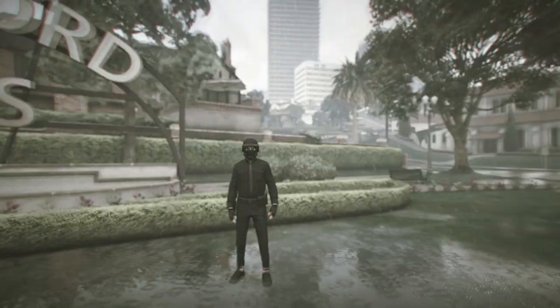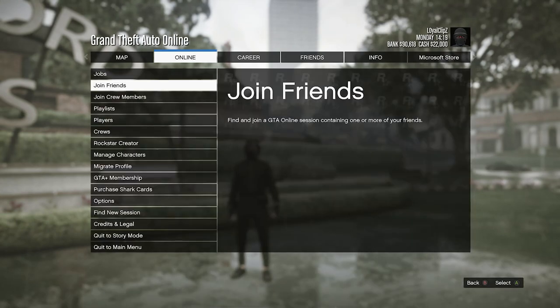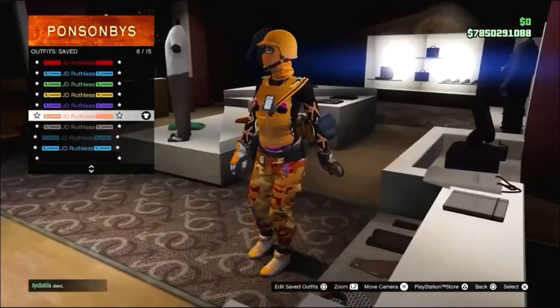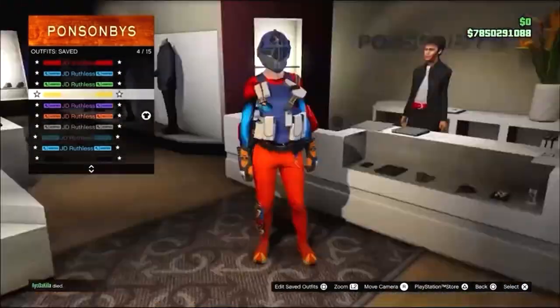To get the yellow joggers, go ahead and hit pause, then go to Online and click on Manage Characters.